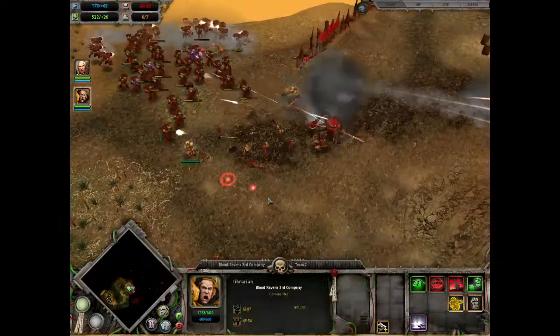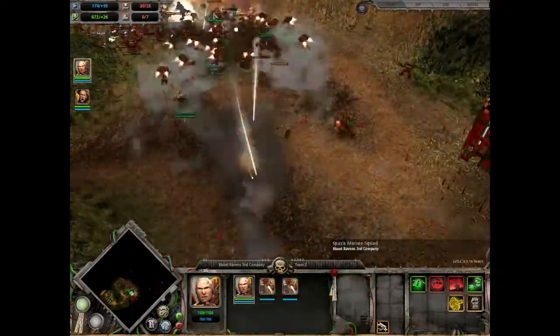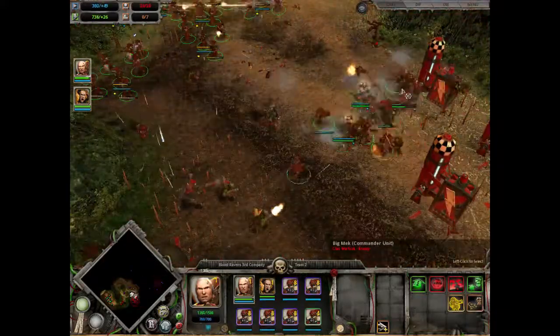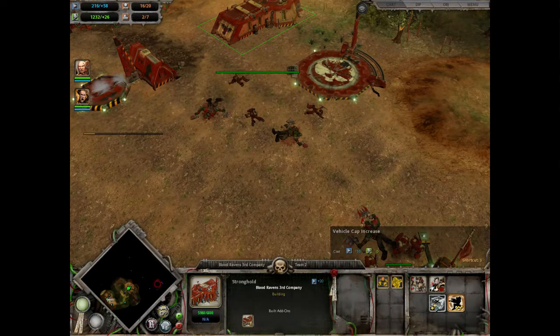When you get to the Water Line and the Killacan, hold a line out of range of most of the buildings and push in slowly, taking out pushing infantry and always switch to the Killacan or Heavy Mech if they engage your forces.